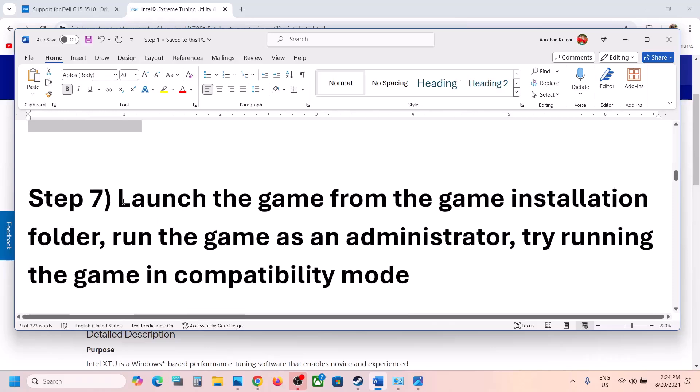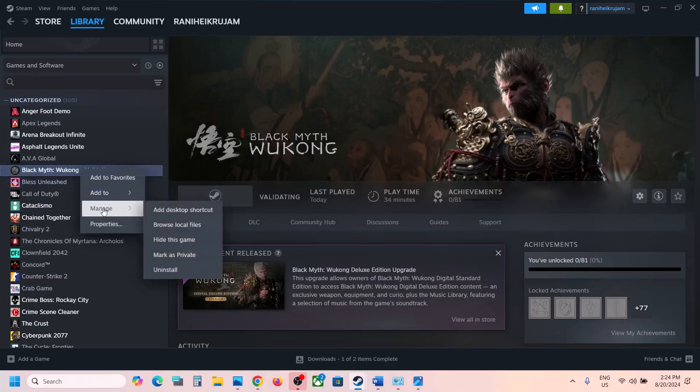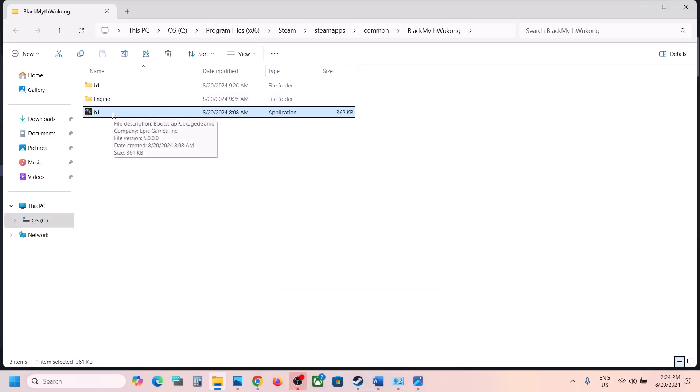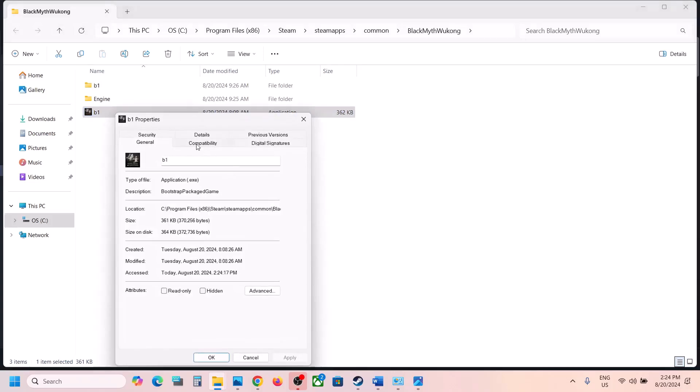The next step is to launch the game from the game installation folder. Go to Steam, right-click on the game, select Manage, then click on Browse Local Files. It will take you to the game installation folder. Double-click to launch the game from here instead of from Steam. If that does not work, right-click the exe file, select Properties, go to the Compatibility tab, and check Run this program as an administrator. Hit Apply, click OK, and then launch the game.